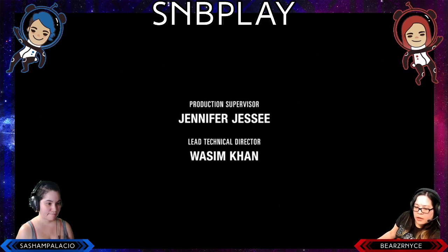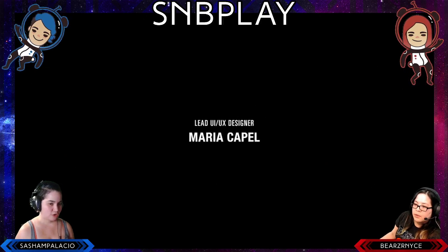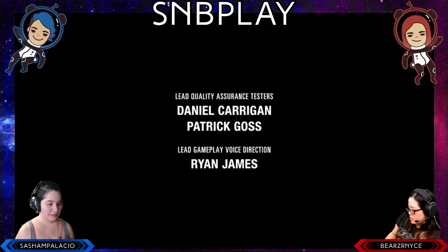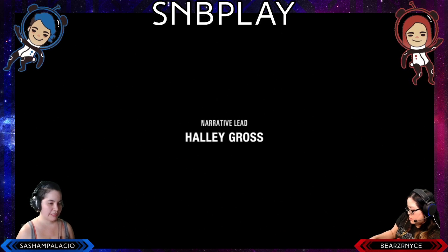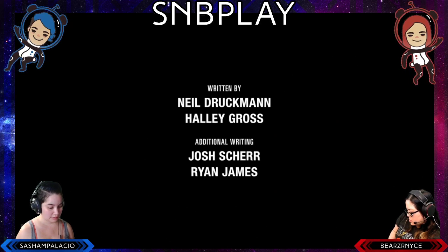Bad guys in games usually don't evolve, and that's because it makes it easier to kill them — they're still evil in all their ways. I felt like Ellie chasing after this was being no better than the Abby that once was — she's just falling into a deep, dark hole. Her choosing to let Abby go wasn't a sign of weakness or giving up — it was actually the most control she's ever had on herself in this whole game.